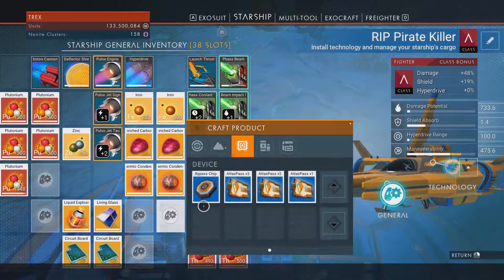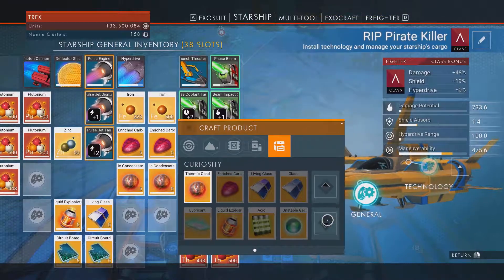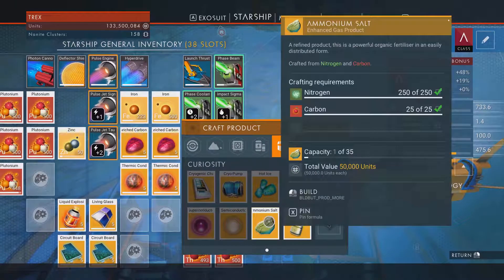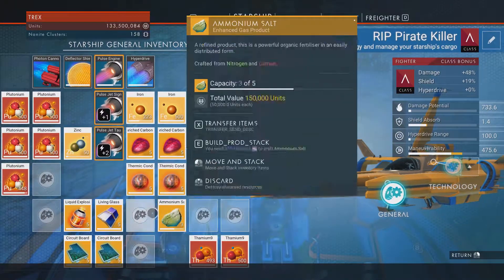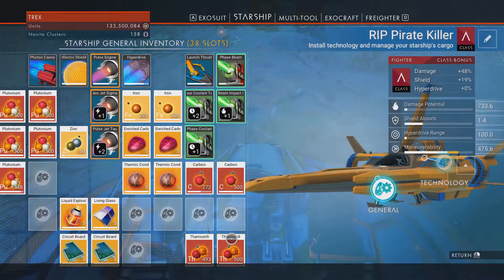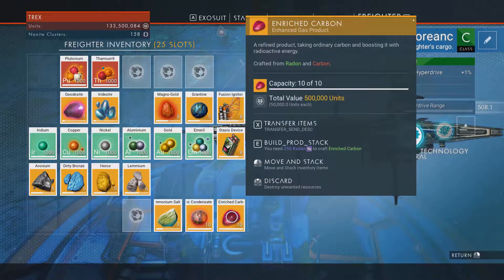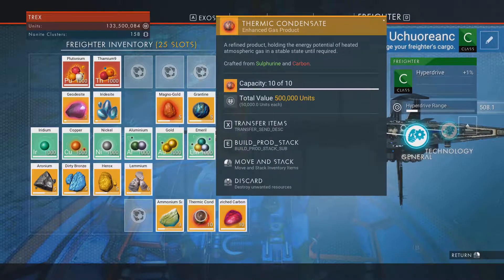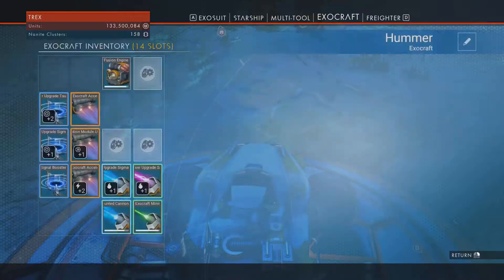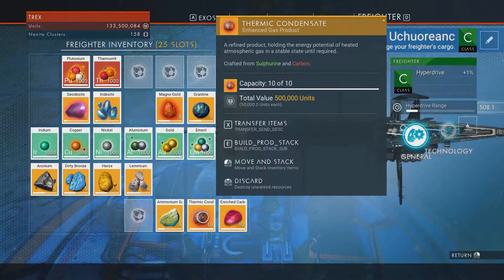I want to craft ammonium salts - I'm going to craft myself 20 of each: 10 enriched carbon, 10 thermic condensate, and 10 ammonium. I'm also going to keep 10 on my starship, and that will allow me to make 5 of those and 5 of those.